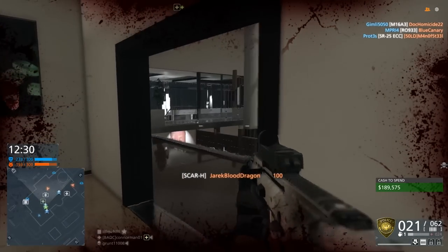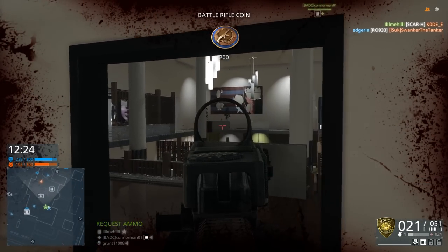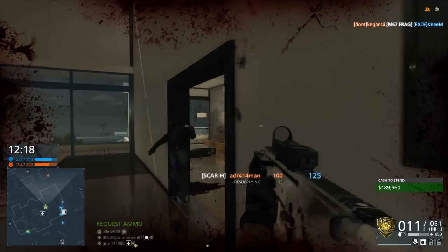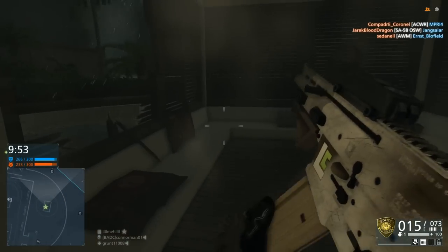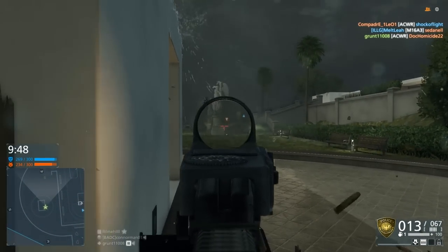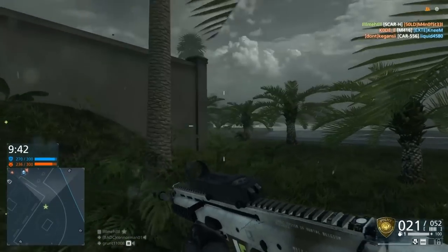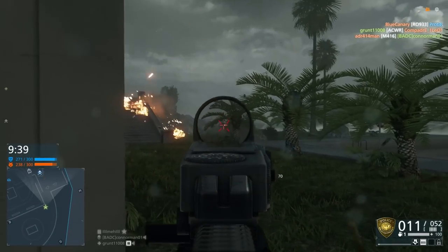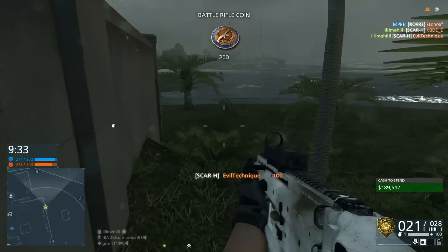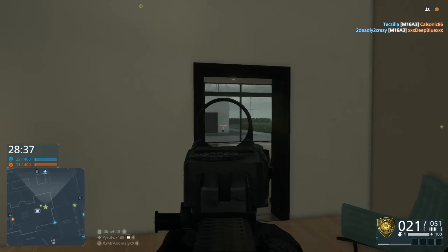Now, in case you're wondering, the SCAR-H is actually designated as a battle rifle in Battlefield Hardline, and there are four battle rifles available to the Enforcer class: the SCAR-H, the H-CAR, the SA-58OSW, and the HK-51. What's cool about these guns is that they actually have faster reloads than the majority of the assault rifles out there. Assault rifles generally have 2-plus second reload times, while the SCAR-H has a 1.9 second reload time, which potentially makes it better for close quarters. The fast reload is certainly a welcome change.